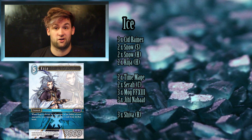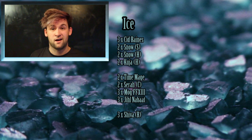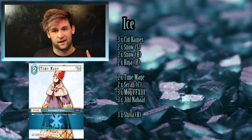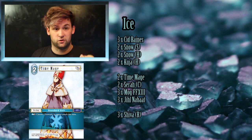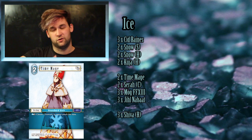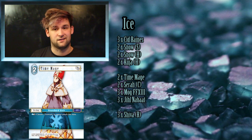Onto the ice backups. One of my favorites in the game is Time Mage — I'm only running two but I'd recommend three in certain builds. Time Mage is the polar opposite of Fire's Red Mage: it stops an opponent from attacking, slowing them right down so you can get to a comfortable position. For one ice and dulling it, that's a really cheap cost for an effect like that — it lets you go off when you're ready, not before.